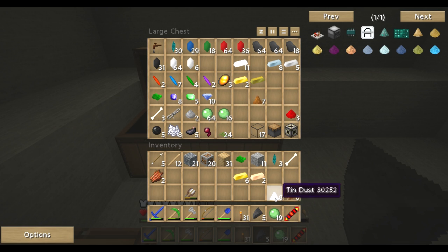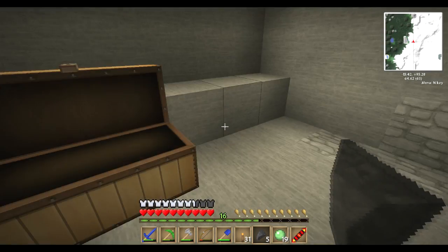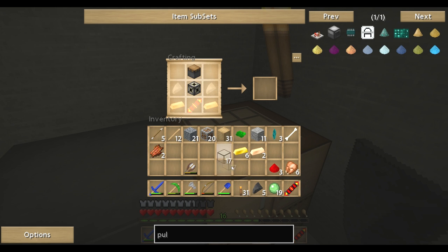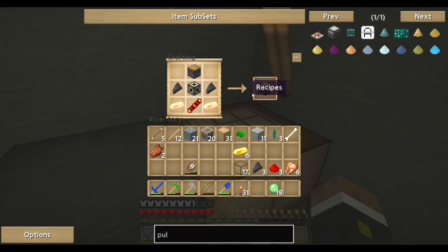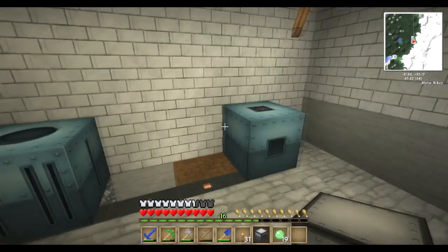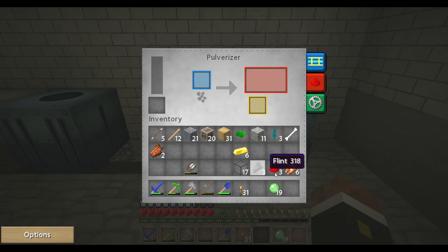Let's grab our stuff back out of the chest. What else did we need — copper, that. We've got everything we need. So the recipe: piston, machine frame — don't need the glass, done that now — flint, copper, and the redstone coil. The pulveriser — we now have it! Let's just plonk that there for now.